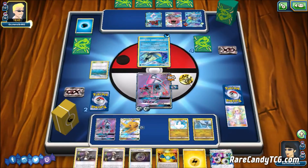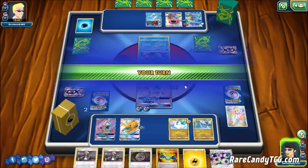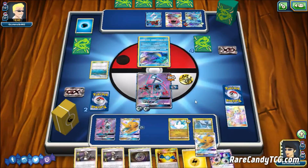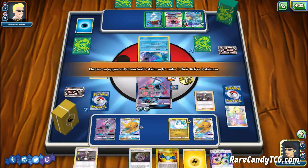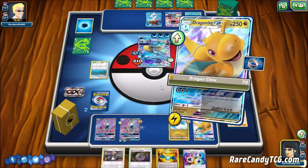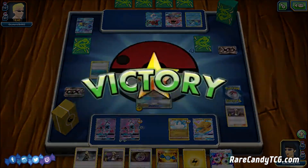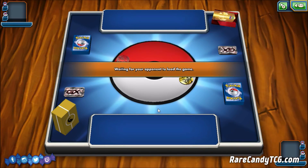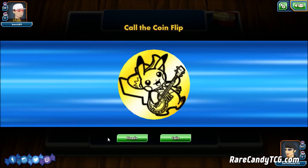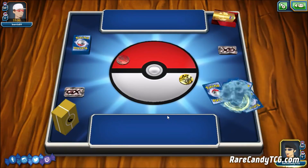Our opponent retreats, but unless they have a Judge or Marshadow, we're going to take the game. They retreat into an old Burning Shadows Kingdra at 90 HP. Next turn we attach the Lightning Energy, Guzma up the Kingdra, and take the last knockout — Dragonite emerging victorious over this Kingdra GX deck. Let's try ourselves out in another game and see what we can make happen.